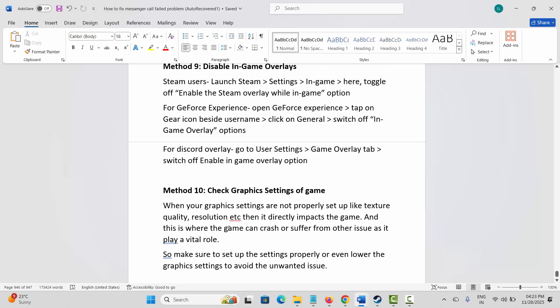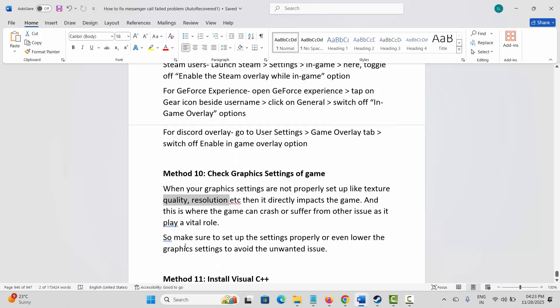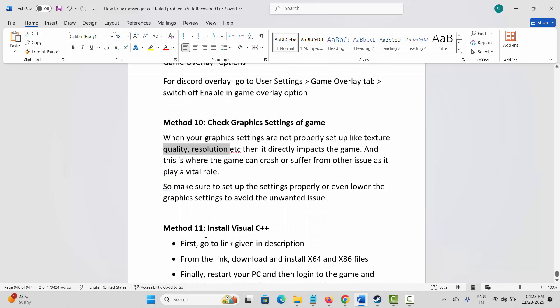Next, check the graphics settings of the game. When graphics settings like texture quality and resolution are not properly set up, it directly impacts the game and can cause crashes or other issues. Make sure to set up the settings properly, or lower the graphics settings to avoid unwanted issues.